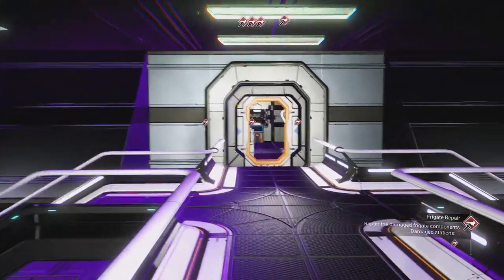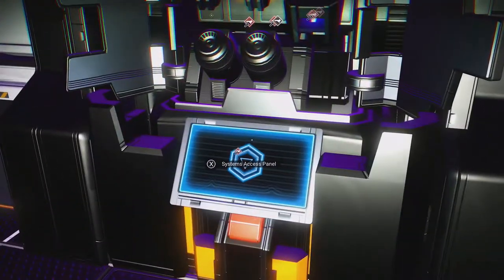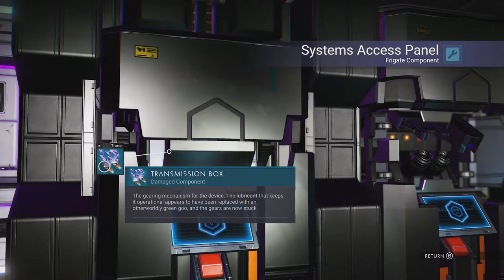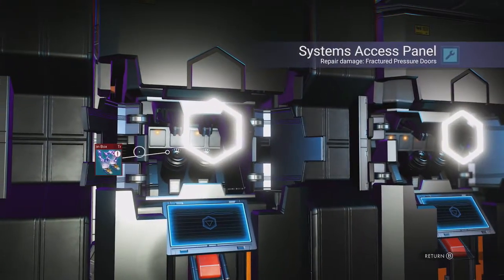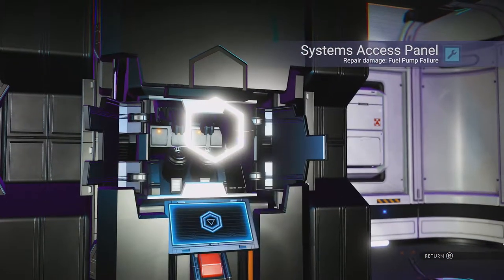Prepare the damaged frigate components. Well, that should be easy. Some of them are a little further down, but these ones are right here, so should be quick and easy. Hopefully. Systems Access Panel requires 15 tritium. The gearing mechanism for this device — the lubricant that keeps it operational appears to have been replaced with an otherworldly green goo, and the gears are now stuck. Now I've fixed that. And it is the same issue here that I've now fixed. And same issue here that I've now fixed. Beautiful.